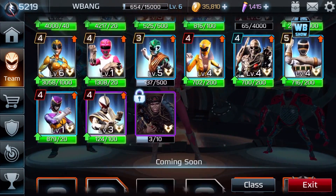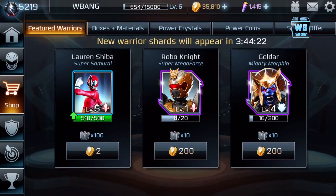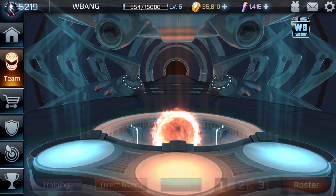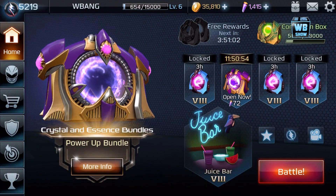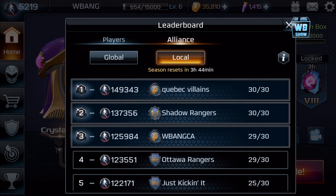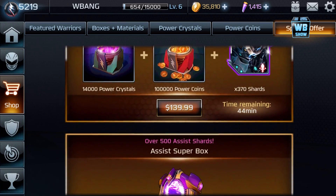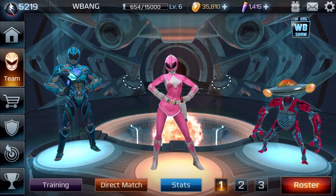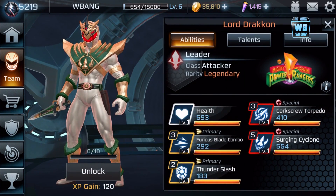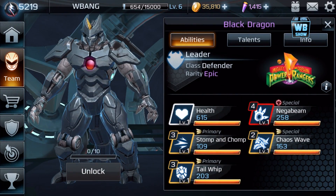If you see anything else let me know in the comments below. The new update looks like really cool stuff is coming — I'm excited. I'm gonna pick up a pack and maybe drop down in ranks to see what happens. Our alliance is still third place. Power Rangers Legacy Wars — two new characters, Lord Drakkon and Black Dragon, really cool stuff.